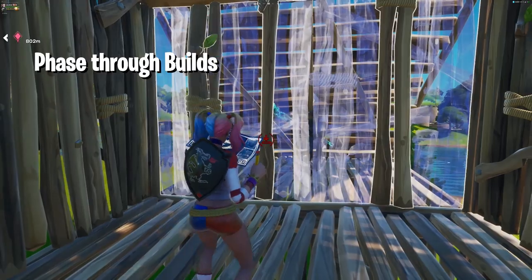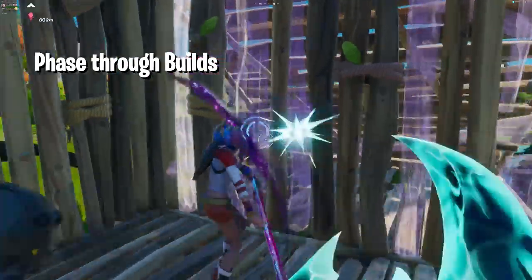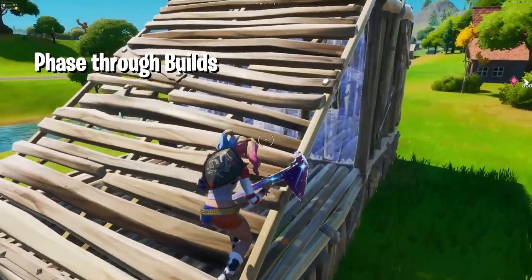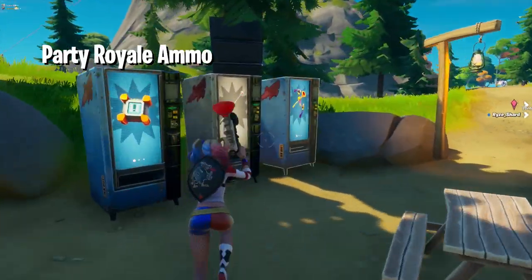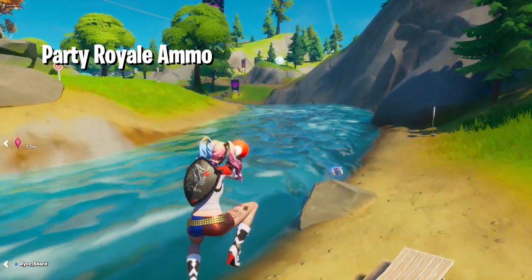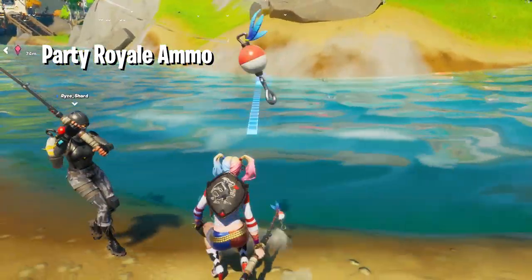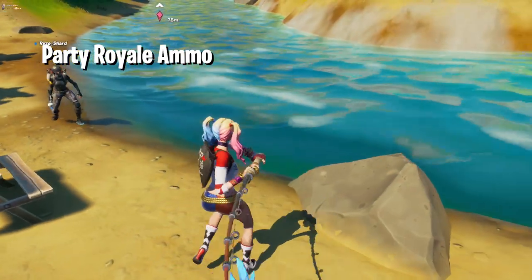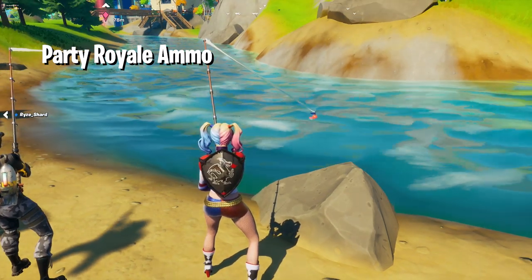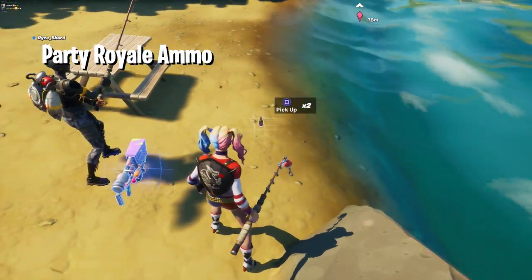This glitch works with walls as well — same method, just jump and keep pickaxing while jumping. Make sure you have a ramp behind you if you're doing it against somebody's wall. The next glitch is in Battle Lab: there's something where you can get ammos that look like Save the World ammo. Go to this place, grab a fishing rod, and just fish — you will eventually get some ammos. You can also get bow and arrow ammo, which looks quite different, so keep fishing and you will get these ammos.